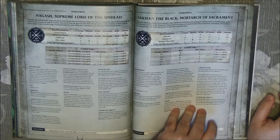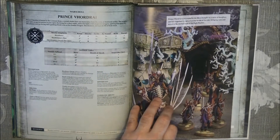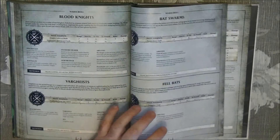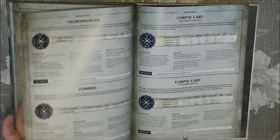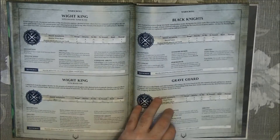Then we have all the different units starting with Nagash, the lord of the undead. They have changed how the summoning works in Death — there are new rules here, which is really changing how to play Death. And going towards the end, I think they created a new unit from the Mortis Engine or Coven Throne — I think there is a new option now, called the Bloodseeker Palanquin.